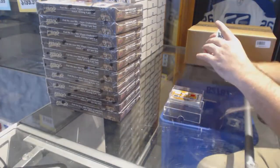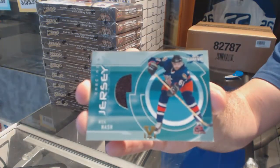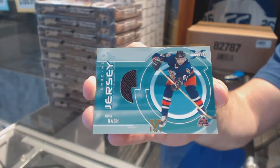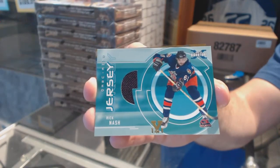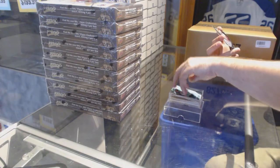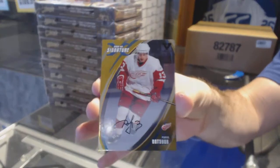We've got a Colin Marty game-used jersey, Rick Nash, and a gold autograph. There you go, sir — and we'll see you next time!